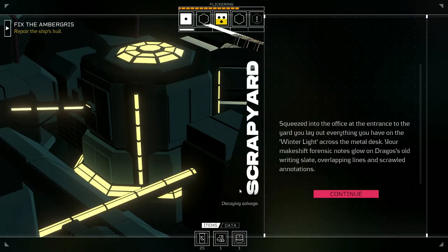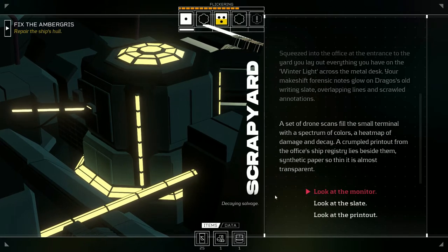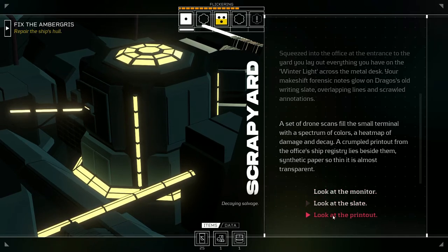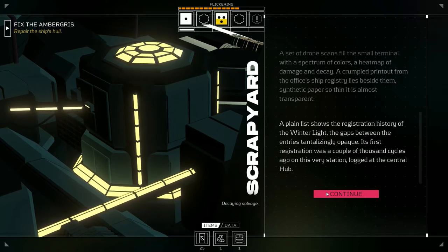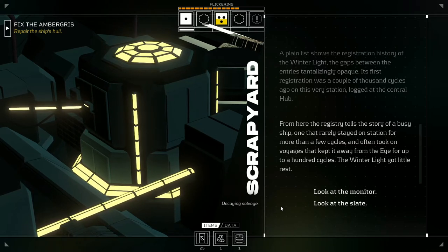Squeezed into the office at the entrance to the yard, you lay out everything on the Winter Light across the metal desk. Your makeshift forensic notes glow on Dragos's old writing slate — overlapping lines and scrawled annotations. Drone scans fill the terminal with a spectrum of colors, a heat map of damage and decay. A crumpled printout from the ship registry lies beside them, synthetic paper so thin it's almost transparent. The printout shows the registration history of the Winter Light, with tantalizing gaps.